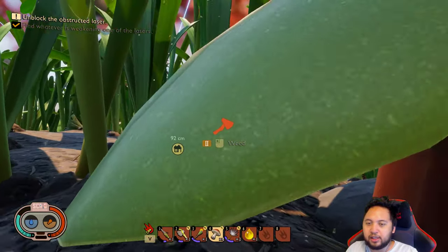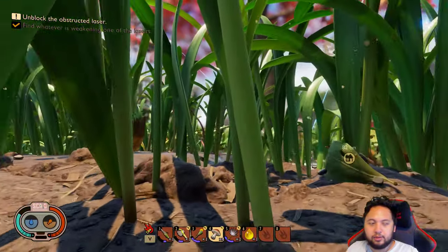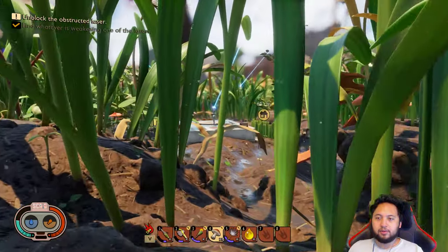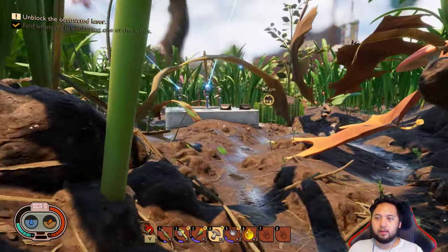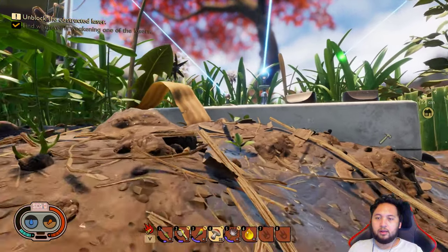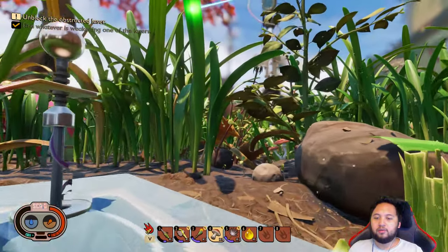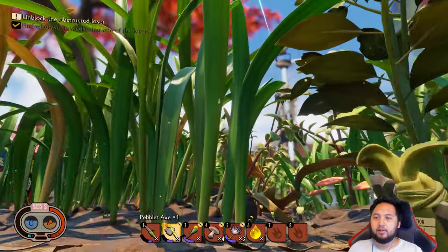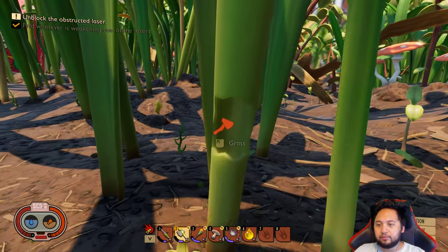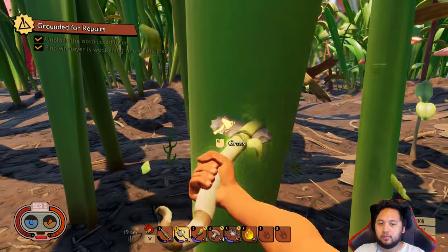But maybe — hold on, let's check that out. Look, it's actually emitting like a straight line now, as opposed to before. Oh, gotcha. There's a leaf that's grown a little too far. It just needs to not — the grass. There we go.